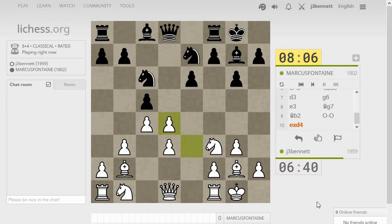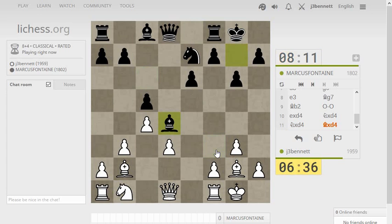Now I get to take, and we'll see what he does. If I take with the knight now, it opens up this diagonal for my bishop. Let's just keep on taking, and then I can bring my knight over.